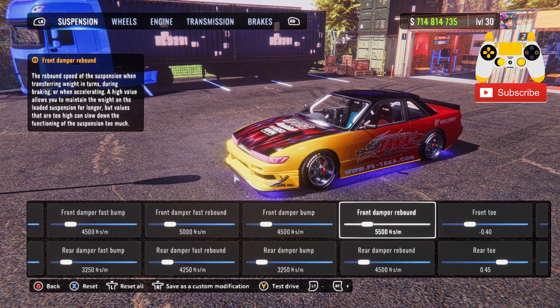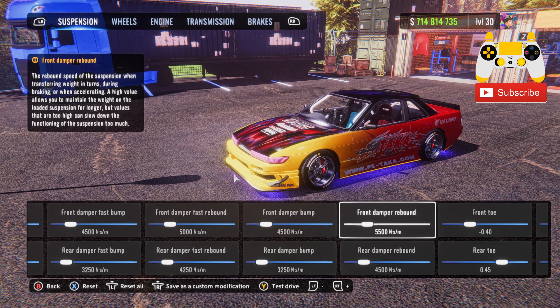Your front damper fast rebound and front damper rebound are actually different — I put the rebounds a little bit higher. Front damper fast rebound will be at 5000, rear damper fast rebound at 4250. Front damper rebound at 5500, and rear damper rebound at 4500.